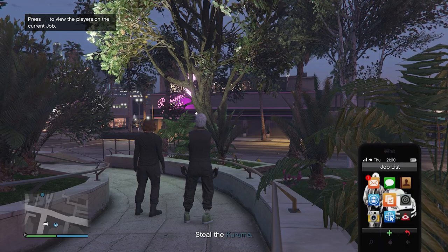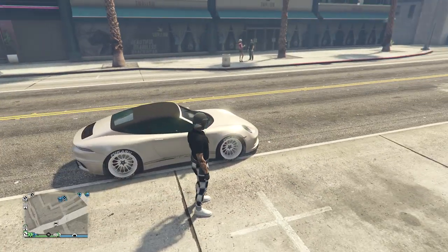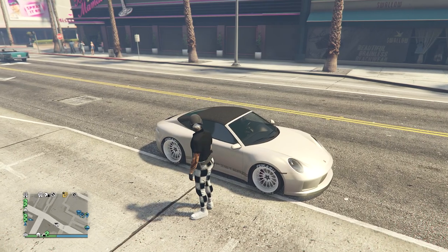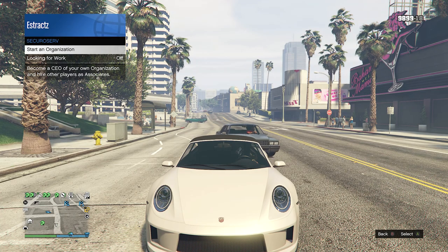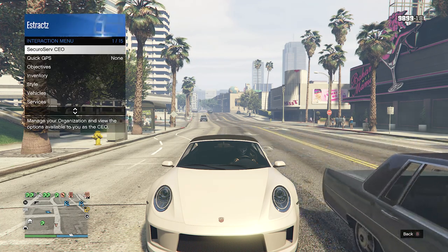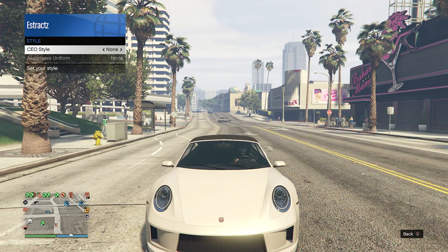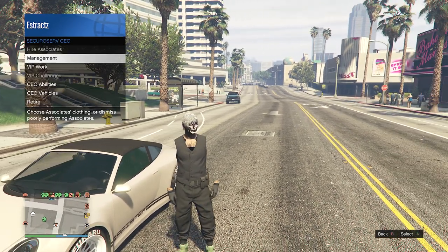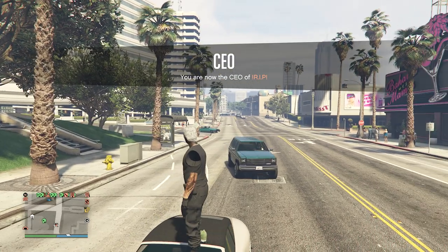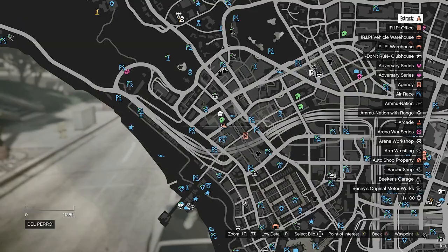Once fully loaded into the job, pull up your phone and quit from your phone. Back in a public session, find any vehicle — your personal car or a civilian car — and get inside. Pull up your interaction menu and register as a SecuroServ CEO or Motorcycle Club. Pull up the interaction menu again, go to CEO or MC, then Management, then Style. On your CEO or MC style, scroll one time to the left, then one time to the right back to None. Hop out of the car and you'll see the belt and your invisible arms merge together, resulting in half invisible arms.